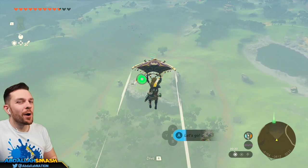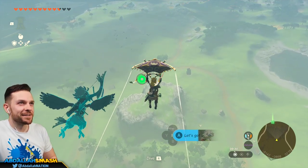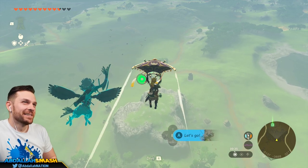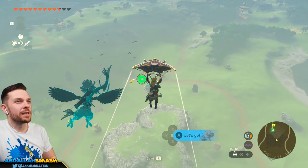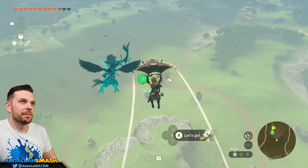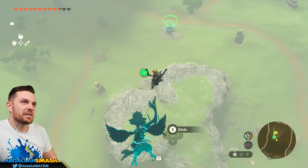I'm missing a little part of my stamina wheel, and it's kind of irking me just a little bit because I don't have it fully maxed out. Maybe that would help out, but ultimately we'll get there when we get there. There's a shrine, but I don't even need to activate it.